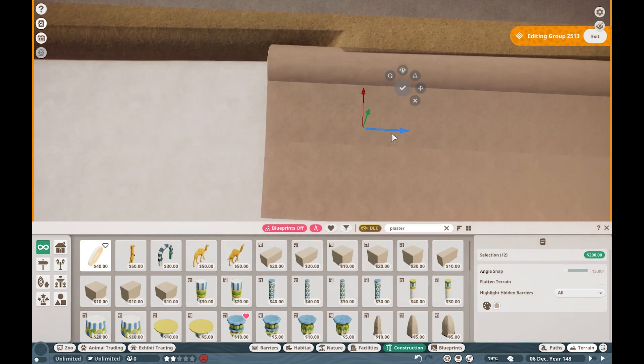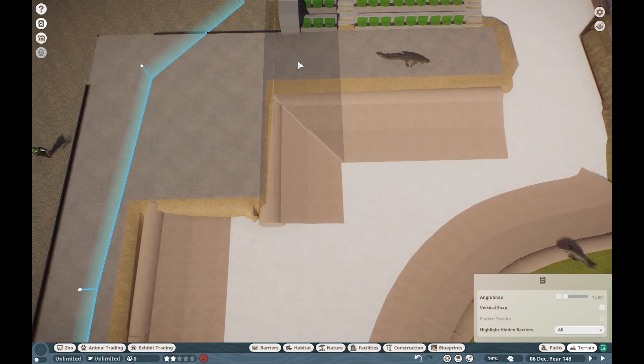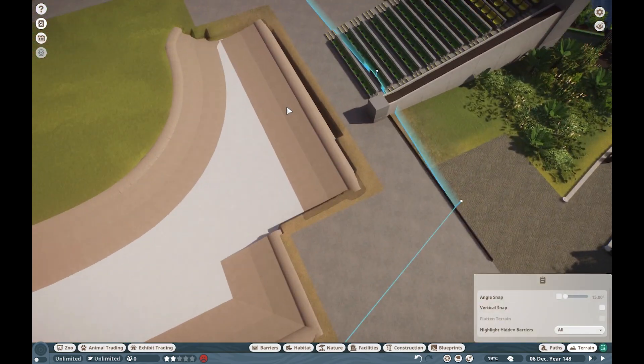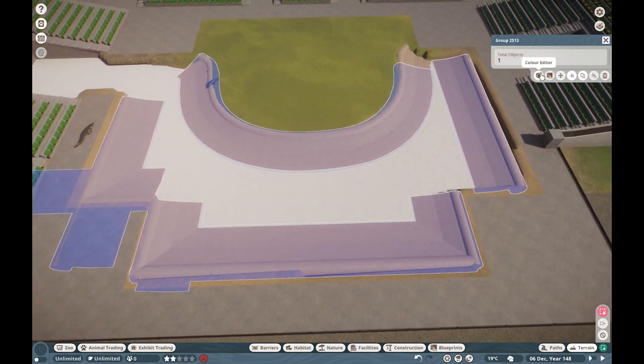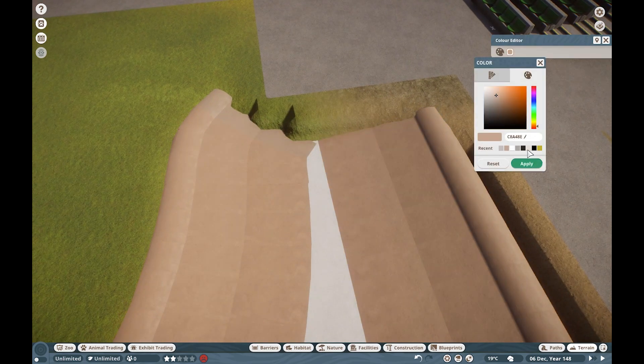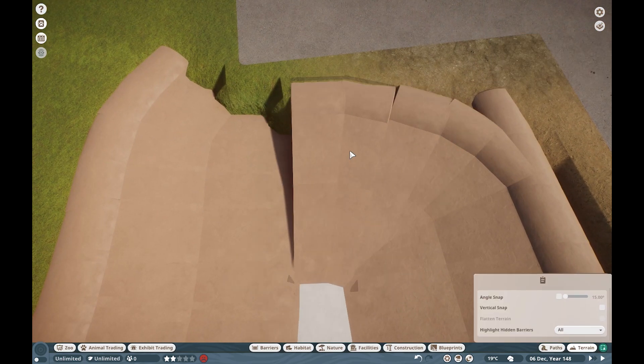My only complaint is the actual dead area where you don't have stands or much going on. I'll try to integrate some popcorn stands or something over there — I think Drak actually released a really cool blueprint for that stuff, so we'll probably use that later down the line.